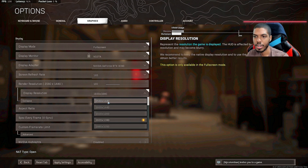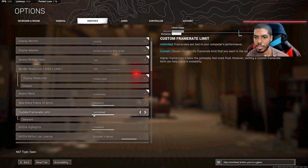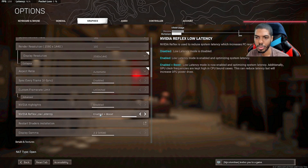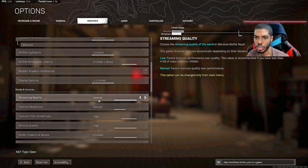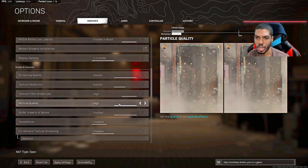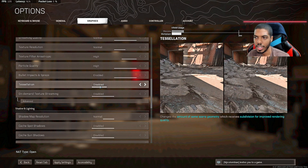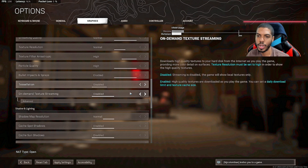I have a 2K monitor so I play on 2K. Aspect ratio is on automatic. Sync every frame disabled, custom frame rate unlimited, highlights disabled, Nvidia Reflex Latency on enabled plus boost. Streaming quality normal. Texture resolution I have on high — if you want more frames you can go normal or low. Particle quality on high. Bullet impact I keep on so I can see where people were possibly shooting from. Tessellation I have disabled — you get more frames that way.